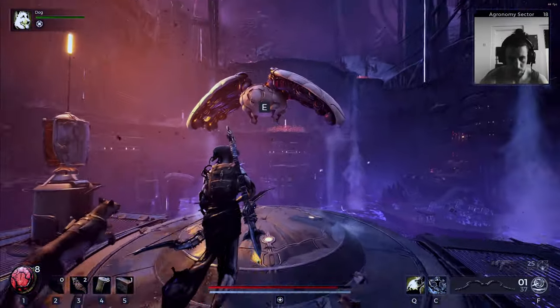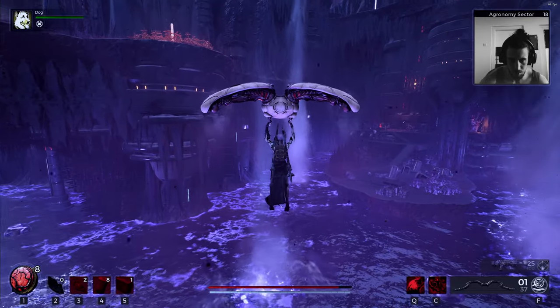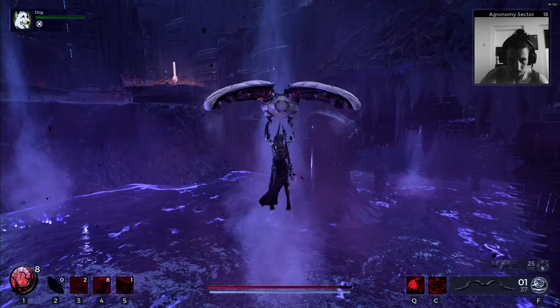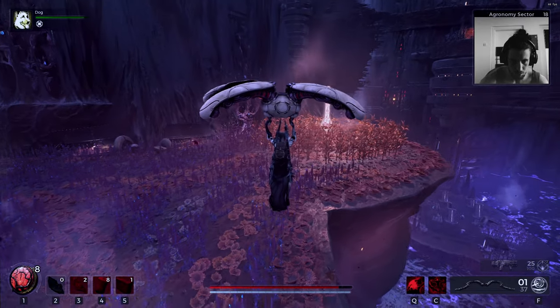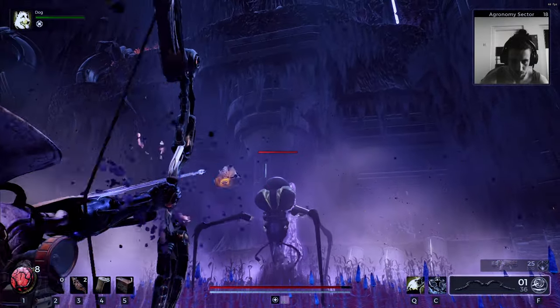Let's jump up here. Was I down here? This looks familiar. Stupid sniper - that better brings me up. Yeah! Let's see what this ability is doing.